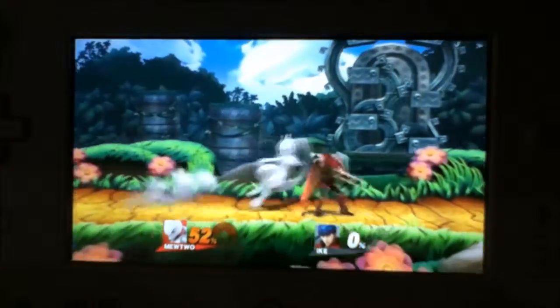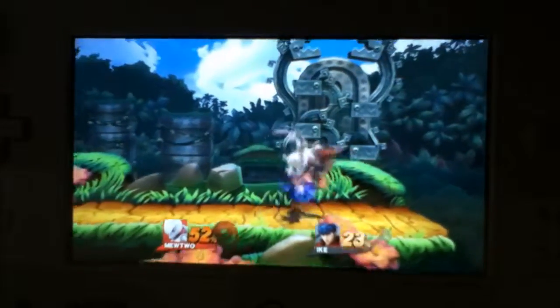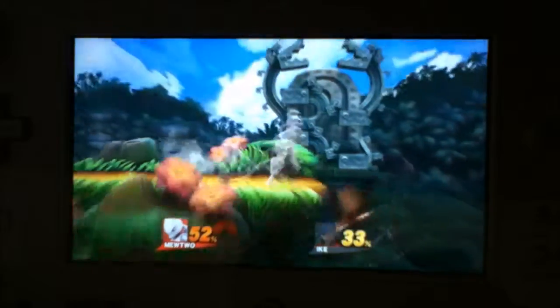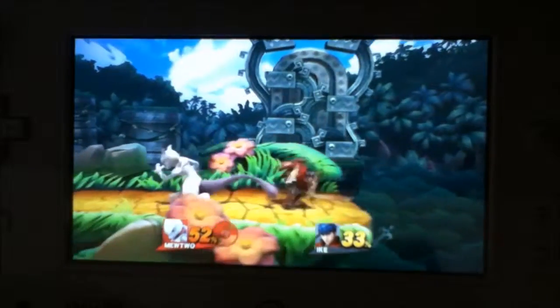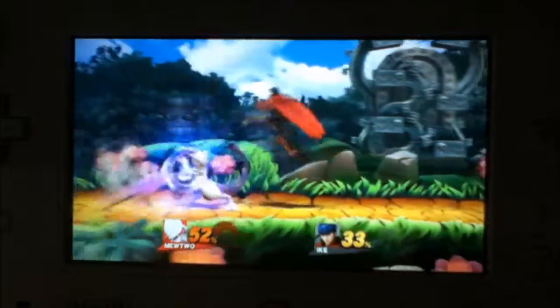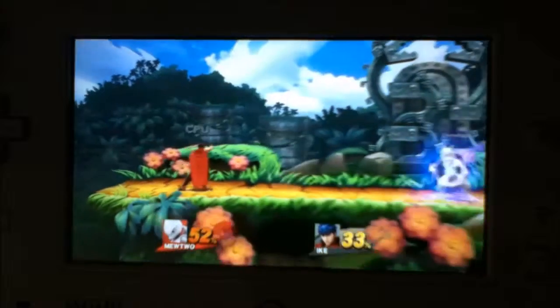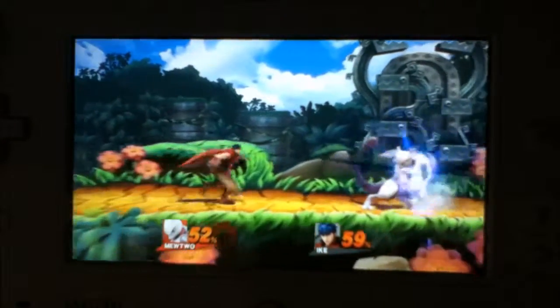I'm horrible at spiking, I need to learn how, because they're really good. If you have a spike, you can win way easier. Alright, so now B attacks. This is the neutral B — this one's really good. If you can charge up and hit, it does a lot of damage, and you can even KO with it.